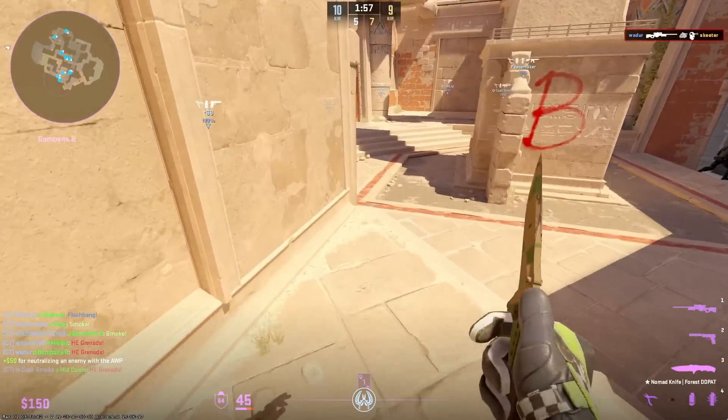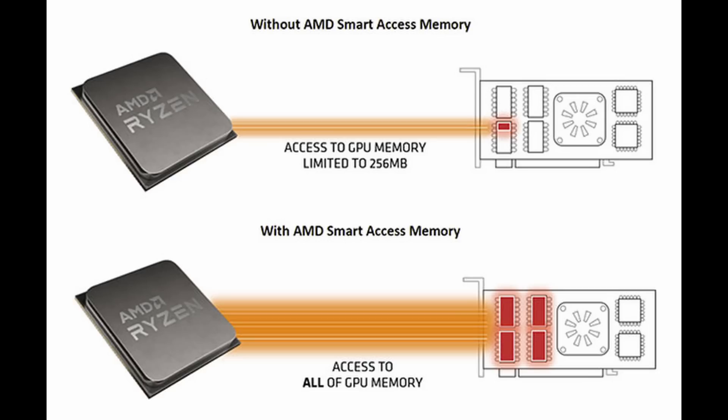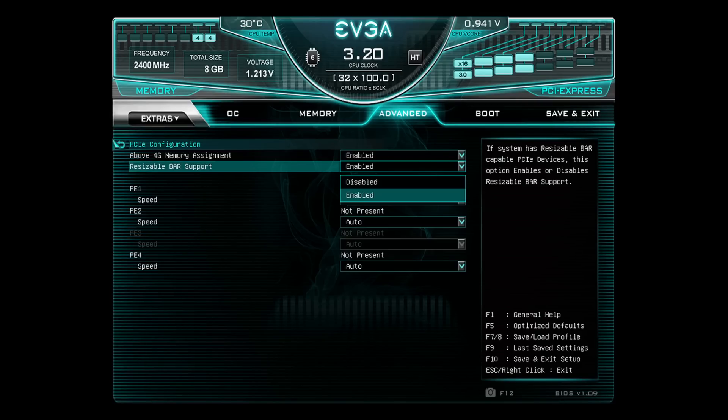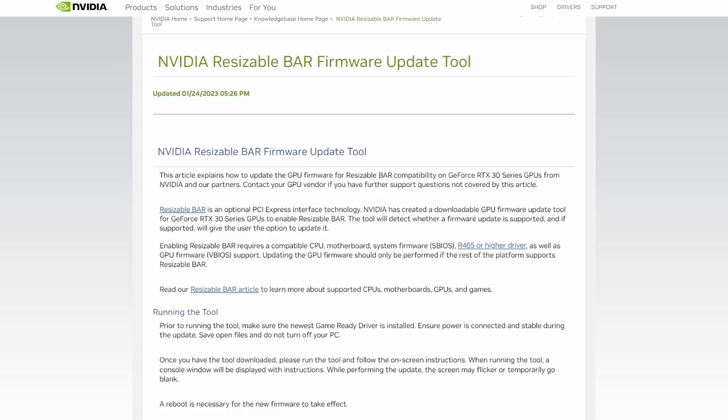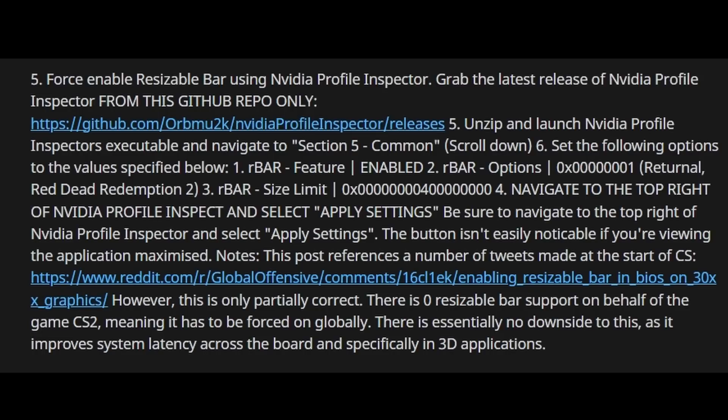Next up is the Resizable BAR fix, which is also available on AMD GPUs — it's called Smart Access Memory. You can force enable Resizable BAR by updating your motherboard's BIOS. Type in the name of your motherboard plus 'downloads' to find the product page. If you're on an RTX 30 series or above, NVIDIA has a Resizable BAR firmware update tool. In your BIOS, enable Resizable BAR: set Above 4G Encoding to Enabled, Resizable BAR Support to Enabled, and the Compatibility Support Module to Disabled.